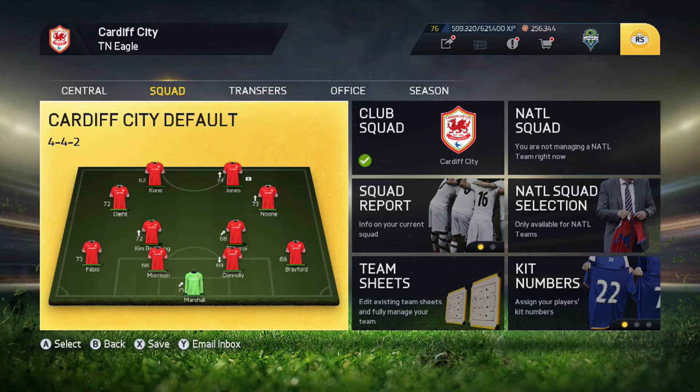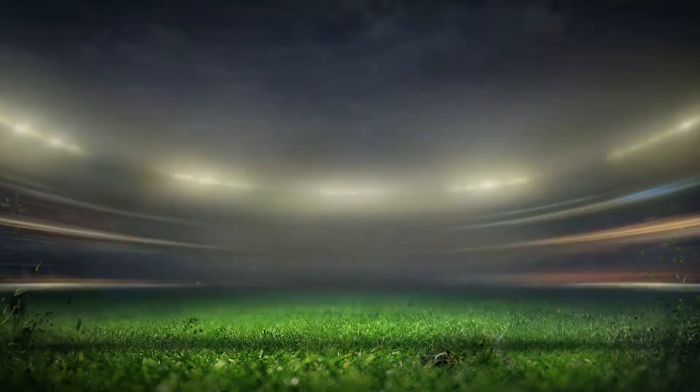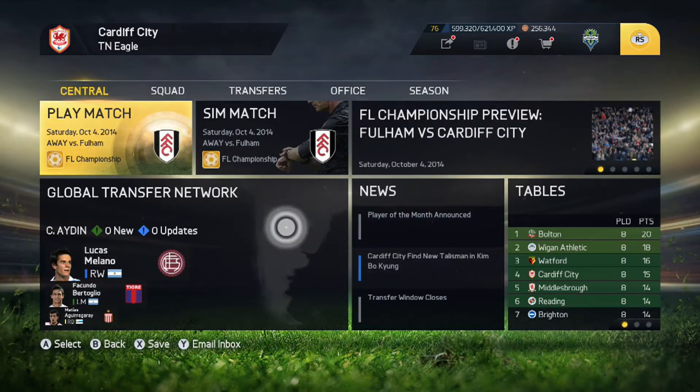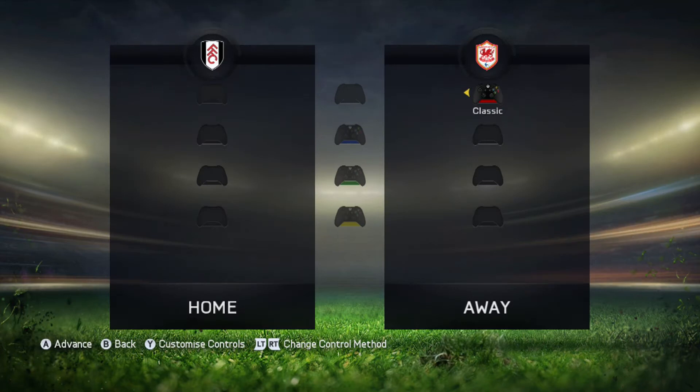Welcome back everyone, I'm T&Eagle, this is episode seven of our Cardiff City career mode. If you remember the last episode, we were talking about maybe switching up the formation. We've gone ahead and done that — we've gone into a 4-4-2, more like the traditional 4-2-2-2 you'd see in Ultimate Team. We've moved Daly and Noon into the left and right positions, and put Coney up front with Kenwin Jones.